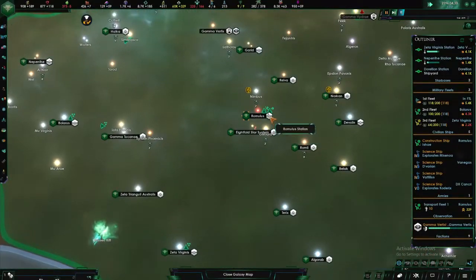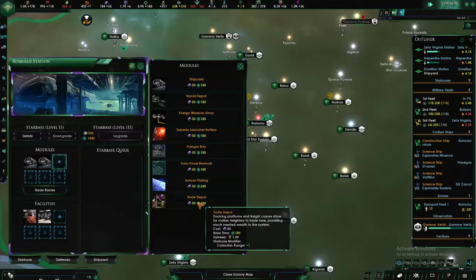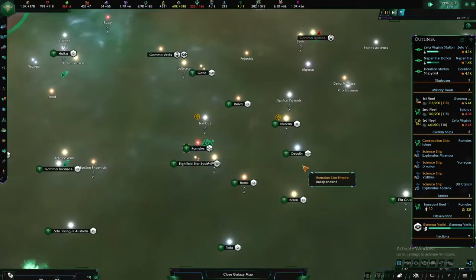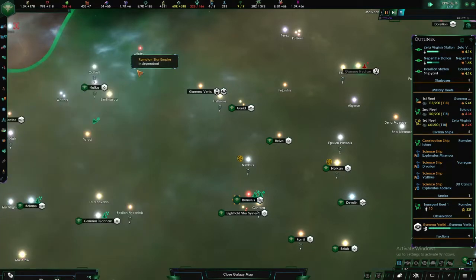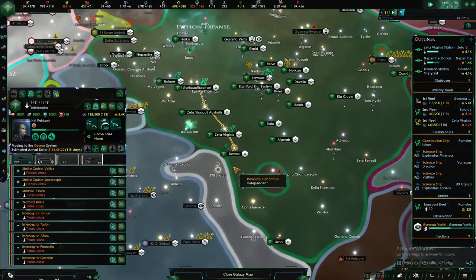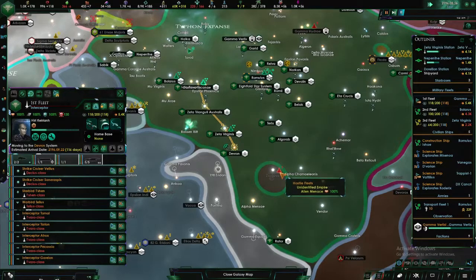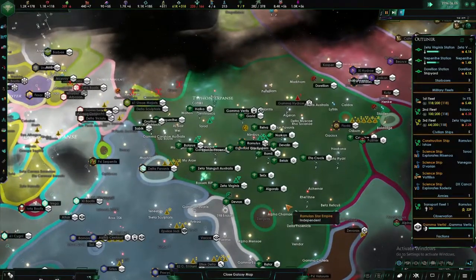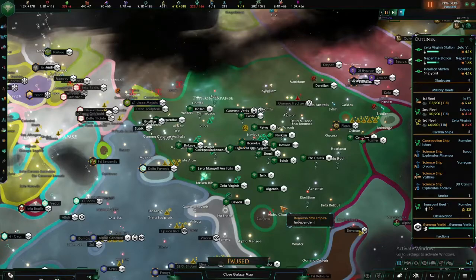I want you to build me another science ship so we can start doing some of these anomalies. Imperial construction project complete — Romulus. You can get me some trading depots — you also can get me a trading depot or two. If we send this fleet down here, engage — tactical retreat initiated — we'll just station it here just in case. I think this is where I'm going to leave this episode off, guys. I hope you enjoyed — if you did, don't forget to hit that like button and smash that subscribe button. See you all in the next episode!